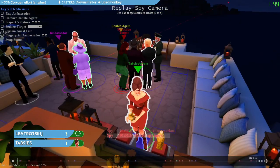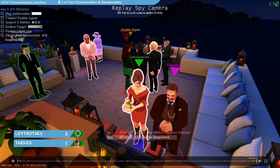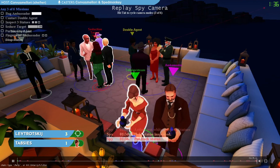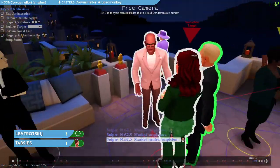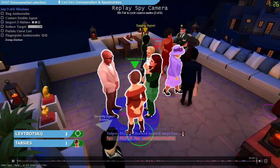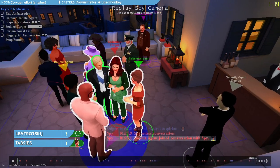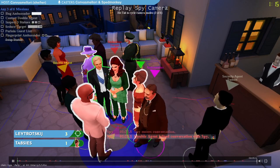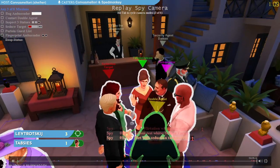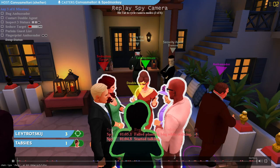Thabseas goes over to statues and we're going to inspect the statue we're holding and inspect the one next to it. Unlike on Library where we got all three inspects with one statue visit, here on Terrace there are no groups of three statues — there are two statues here and two statues over there. So we're going to need to go to that other set of statues at some point to complete the inspect three statues mission. Worth noting that every venue has different amounts of inspects needed to complete the mission. Meanwhile, Thabseas is getting his first flirt here with Iris, our seduction target. We go for a bug there at the end but it doesn't work as the ambassador leaves.